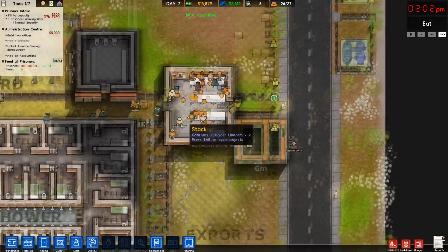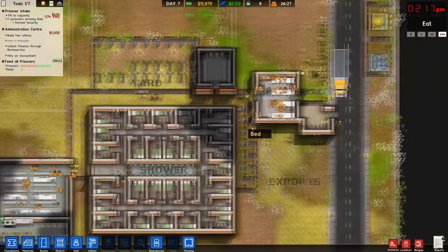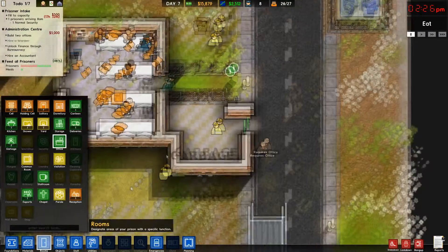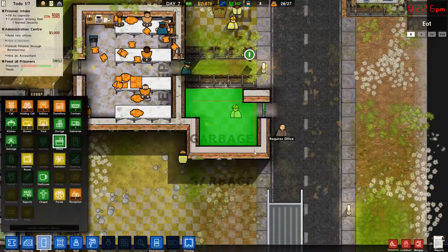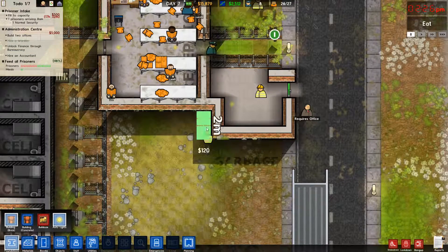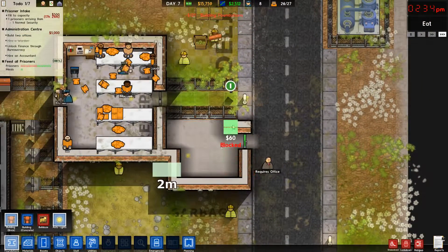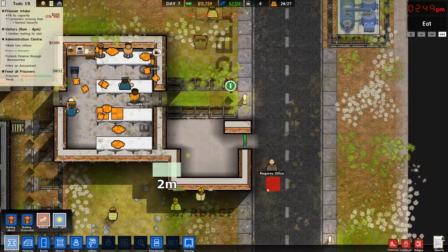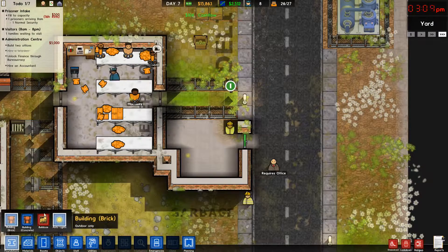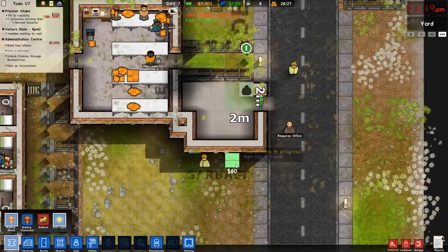Yeah, we need those two closed at all times. Okay. That's not going to be the garbage room anymore. We're going to have to fix that because we don't have a garbage room now. Oh yeah, we do — we have that little area. There we go.